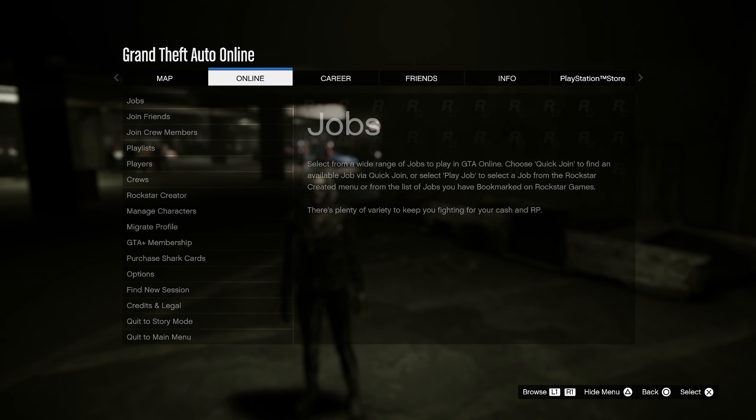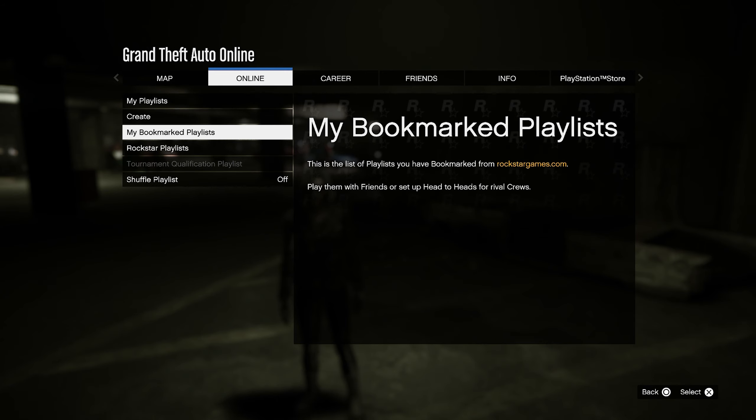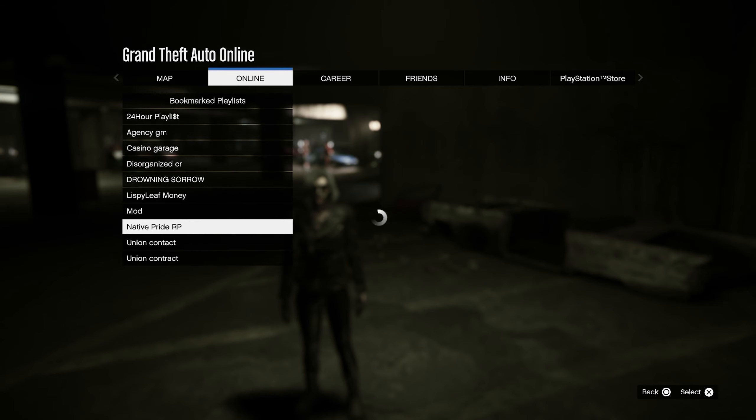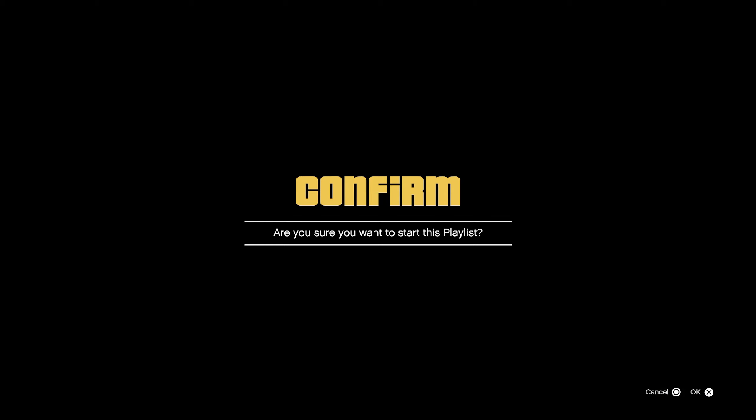Go to Online, go to Playlist, go to My Bookmark Playlist, and in there you should see Native Pride RP. In order to get this, you guys are going to need to go down in the description of this video, bookmark the job, come back into the game after restarting your console, and you should see it right there inside of your bookmark playlist. Go ahead and start that bad boy right on up.